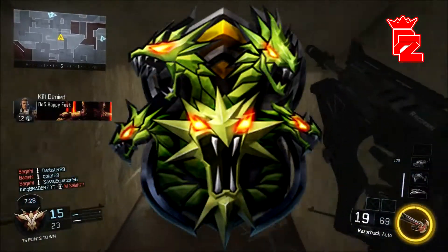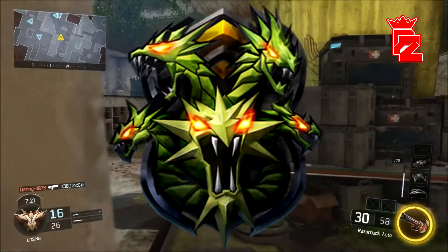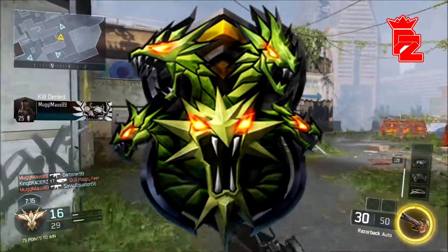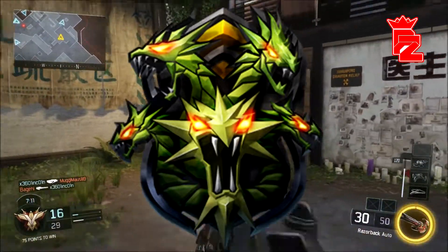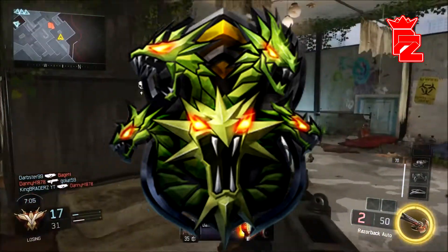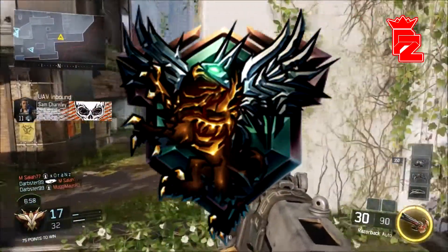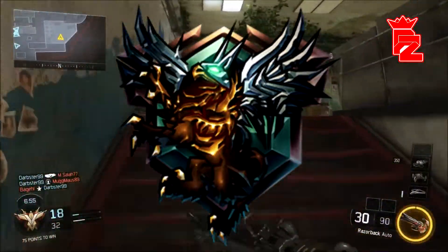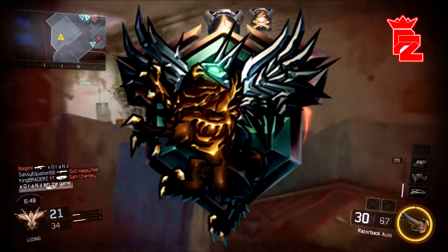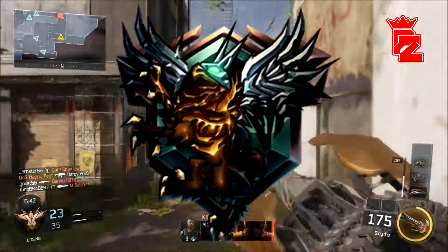Sixth Prestige — we've got the green dragons. This kind of confuses me because there are five heads on this dragon and this is Sixth Prestige. Normally they link the prestiges with the amount of things on the logo, so a five-headed dragon would be Prestige 5. But it does look pretty sick. Seventh Prestige just shows off the detail they're putting into these emblems — it's some next-level beast with wings. I don't know exactly what it is, but it looks pretty sick. Hopefully we can still see all that detail when it's smaller in-game.